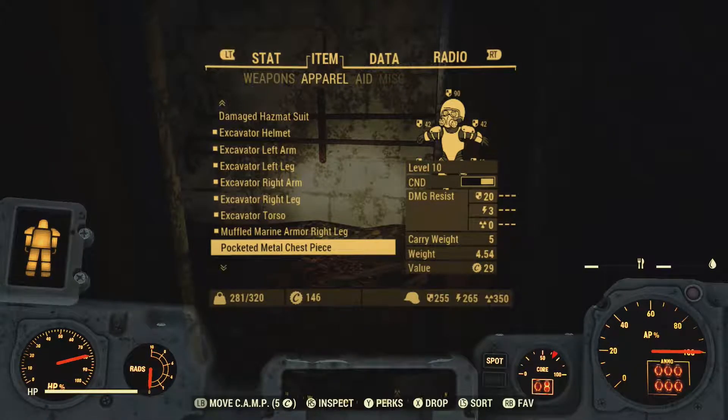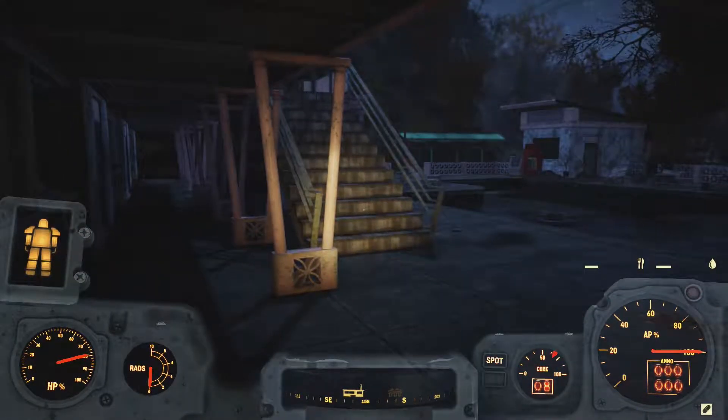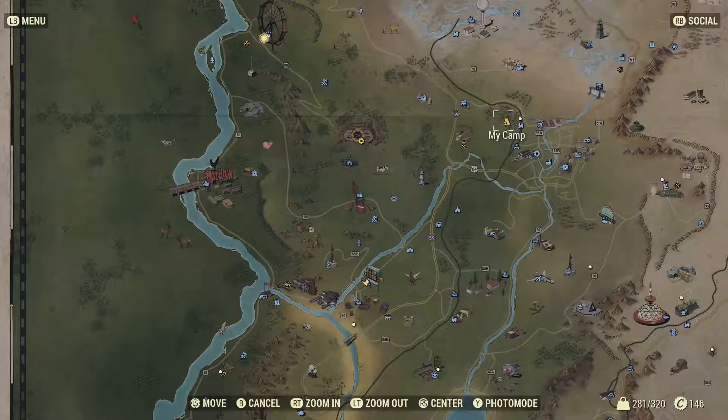There we go — the carry weight limit went up to 320 pounds. Not a problem. Now we'll fast travel back to my camp.